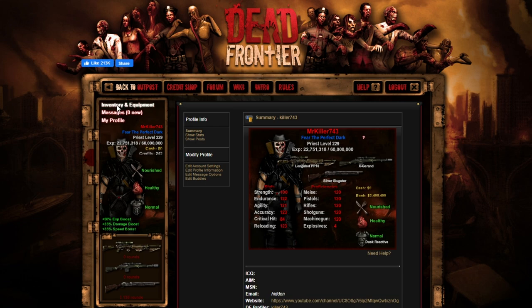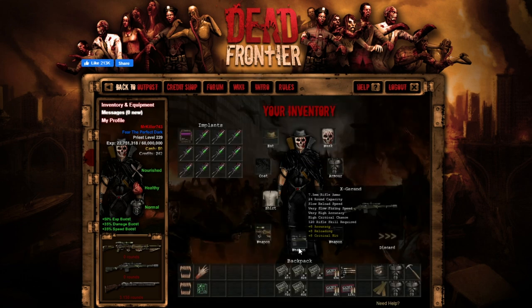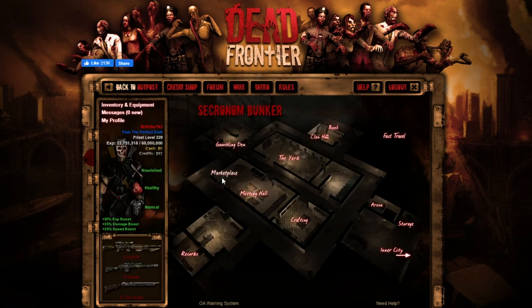So like I said, it is a 7.5mm rifle ammo weapon, 24 round capacity, slow reload speed, very slow firing speed, very high accuracy, and a high critical chance. You need 120 rifle skill required. Although it is a very good weapon, 7.5 is down quite a bit. I do not know why — at the day of recording this video, which is November 6, 2020 — but as you can see, ammo really isn't that bad.